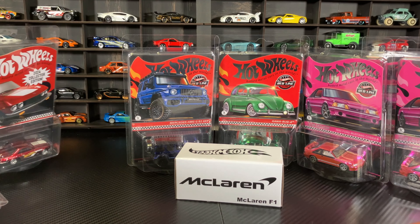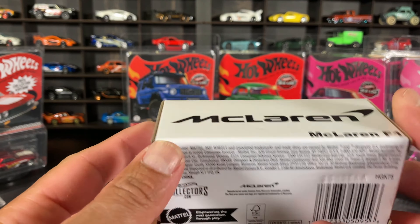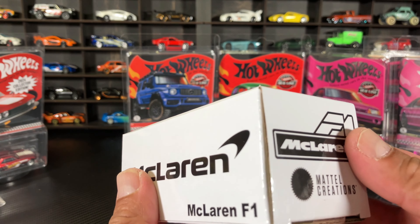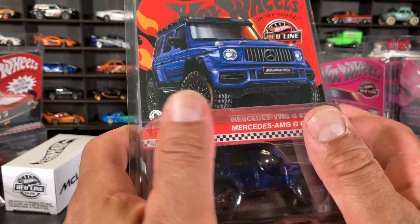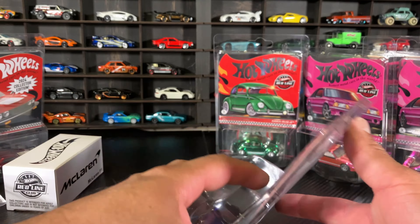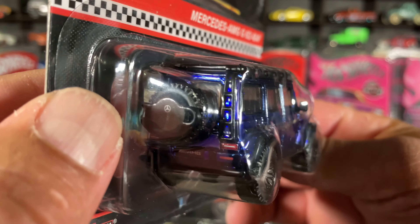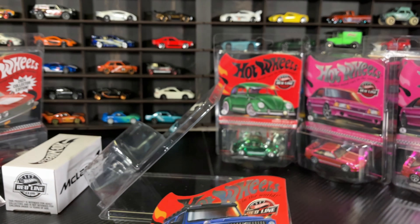We got two of those Silvias - that's for a future trade. There is the McLaren - you've seen it, I'm not even gonna open it because this thing is beautiful. I want to keep it sealed - the color is beautiful. The next one is the Mercedes. I wasn't sure about buying this one but now that it's here it looks awesome - the color is pretty cool, pretty sick. And this thing is heavy - beautiful, very nice. Good purchase!